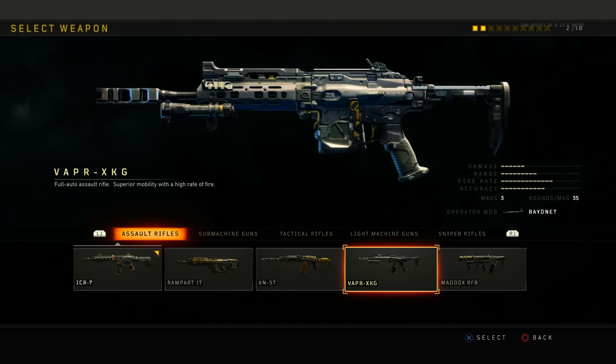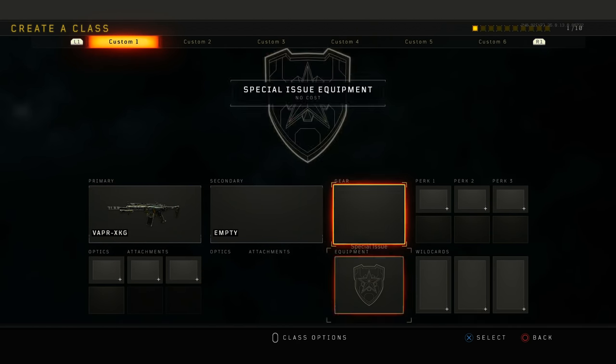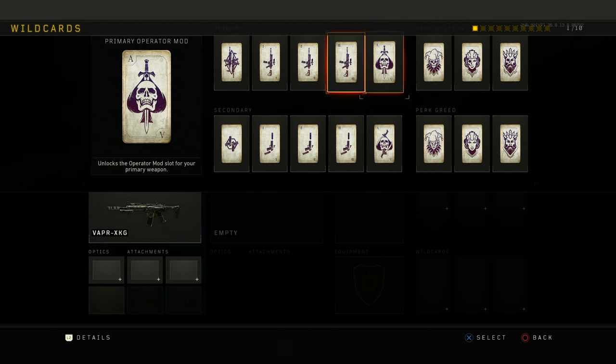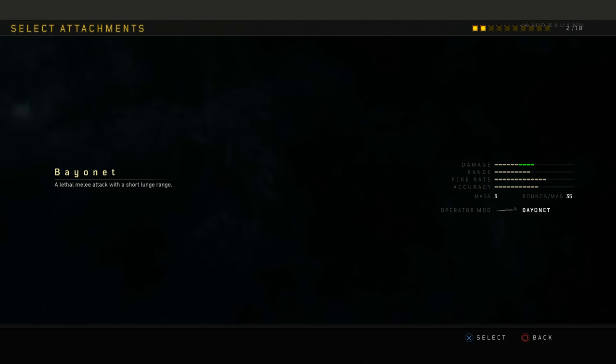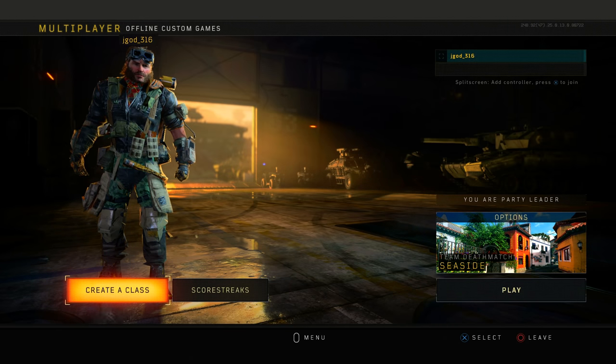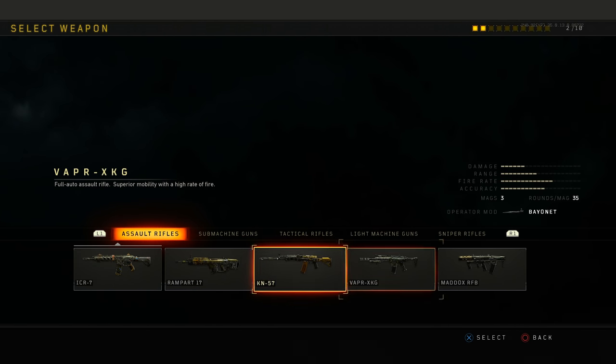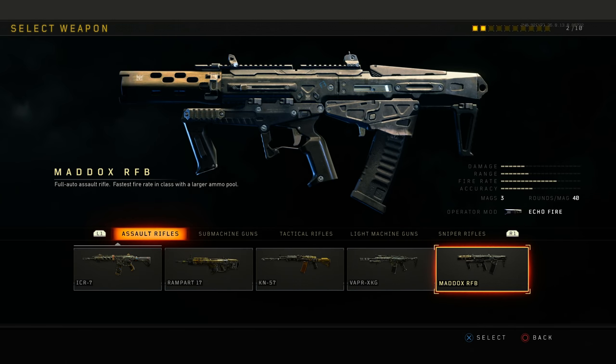There are a total of 18 different operator mods and each one does something slightly different to modify the weapon. Sometimes it's as simple as adding a bayonet onto the weapon or changing a weapon from a 4-round burst to 5. Now let's talk about how to equip an operator mod. A lot of people struggle with this because it's not always blatantly obvious in the game. Step 1 is to make sure that the weapon has an operator mod — you can see under the weapon stats there is a location where it says op mod.